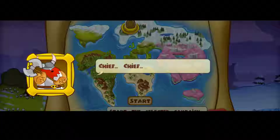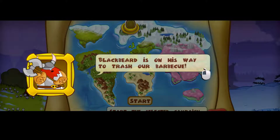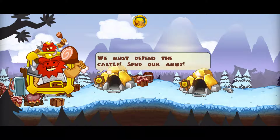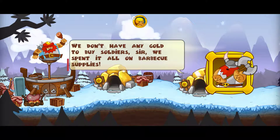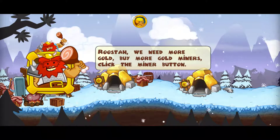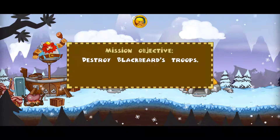Defend the Holy Grail. Chief! What? I'm eating! Blackbeard is on the way to trash our barbecue! We must defend the castle. Send our army. We don't have any gold to buy soldiers, sir. We spent it all on barbecue supplies. We need more gold. Buy more gold miners. Click the miner button. Okay, destroy Blackbeard's troops. Here we go.